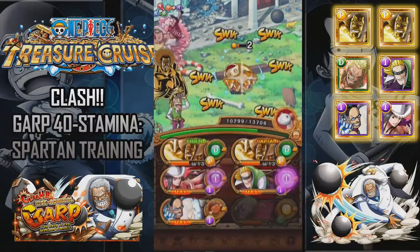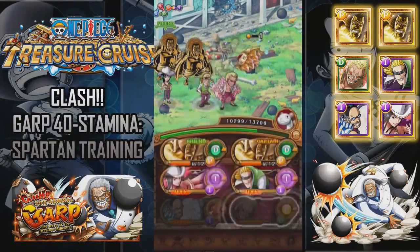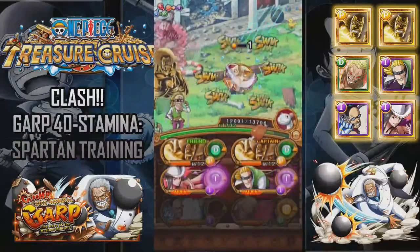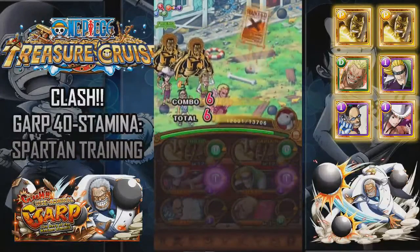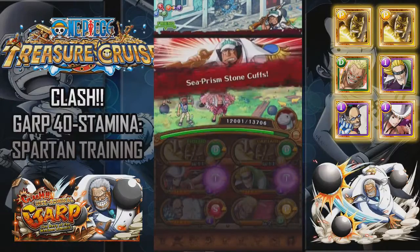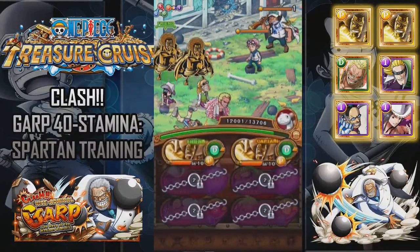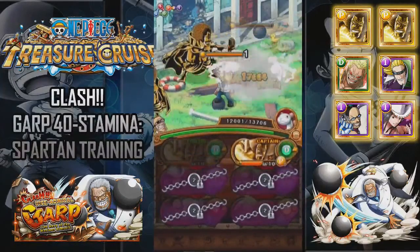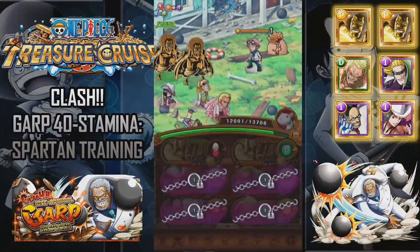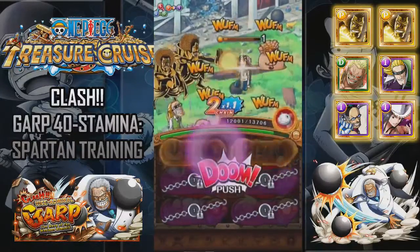I think we get one more attack off on him, and then we can heal with this food orb. Yep, drop the turtle. This is why I didn't want a negative orb. Okay, yep, that'll kill him. This guy's pretty easy. And it is possible to drop Kobe and Helmepo during the Garp fight, so keep an eye out for that.